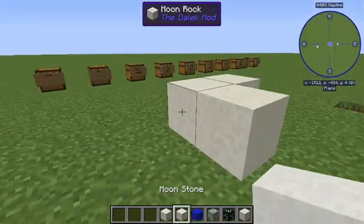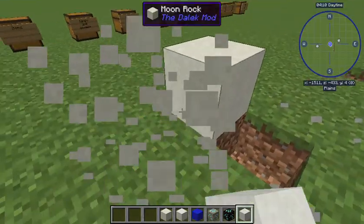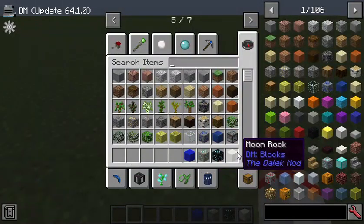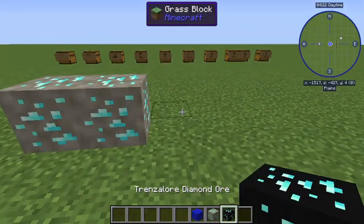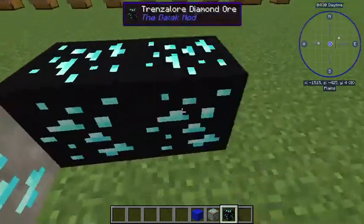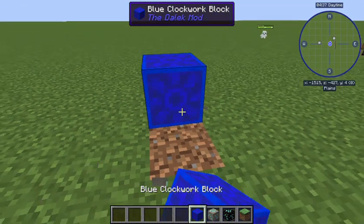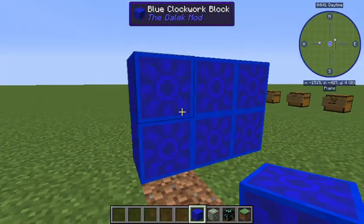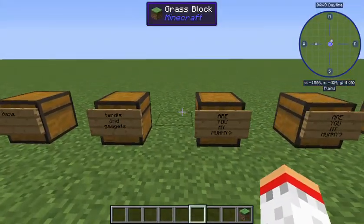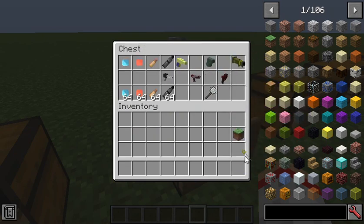Then we have Moon rock, which comes in different shades and textures. You've also got ore from different planets - you can find diamond ore and iron ore on different planets. This ore is from Trenzalore, which is black only because it's burnt from the war. And this is from Vortis. There's also a blue clockwork block, which is cool for building tiles.